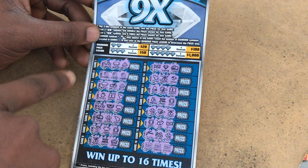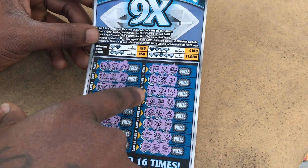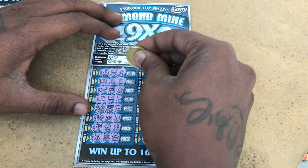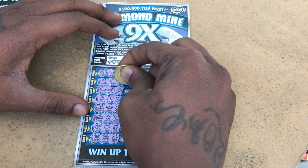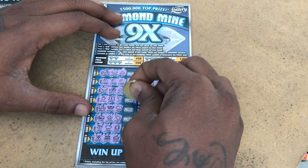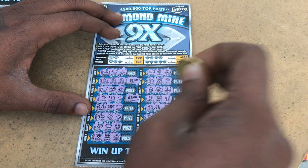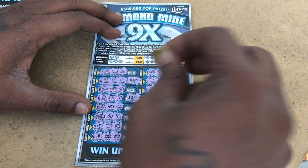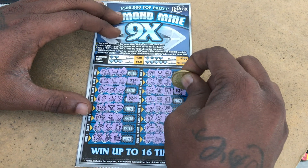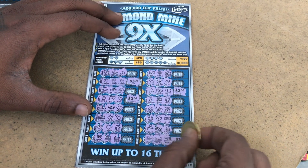So on ticket 12, as you can see, we got three strawberries with a 2X, then another 2X, and three checks. Let's see game 2 — that's for a dollar. Let's see the 2X — so that's $4. Let's see the other 2X — that's another four bucks. Let's see what the check is — that's for a dollar.